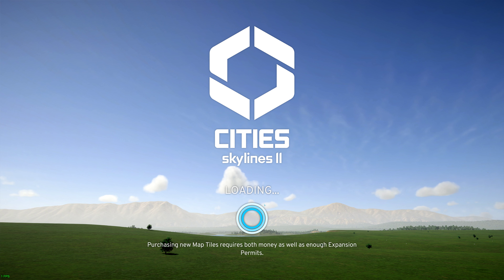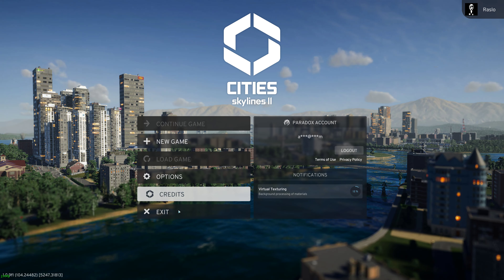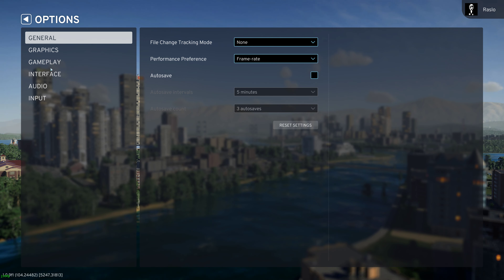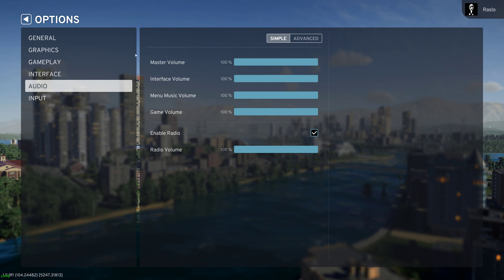One of the major problems players have been facing is the dreaded yellow screen bug. Many users have reported that, after constructing certain elements — particularly roads — their screens turn a vibrant shade of yellow. This bug has sparked numerous discussions on the Steam forum, highlighting its prevalence among players.